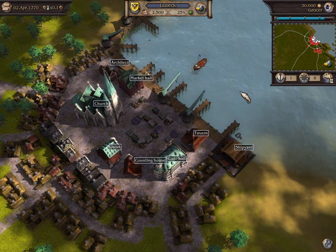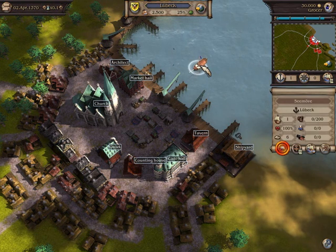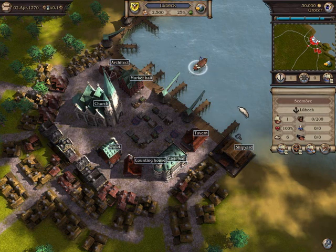Click on it to select it. Alternatively, you can click the Convoy button. Your convoy's properties are now shown on the right. The convoy consists of a single ship and has no goods on board.